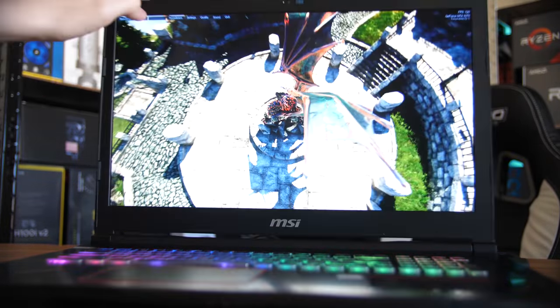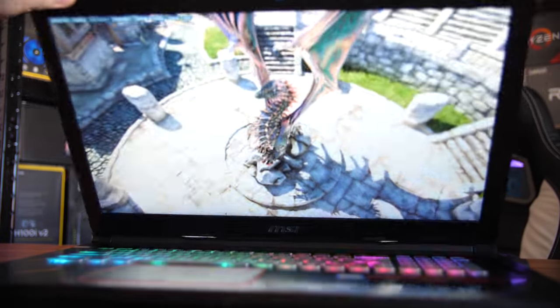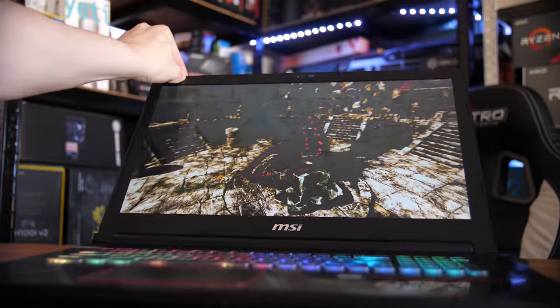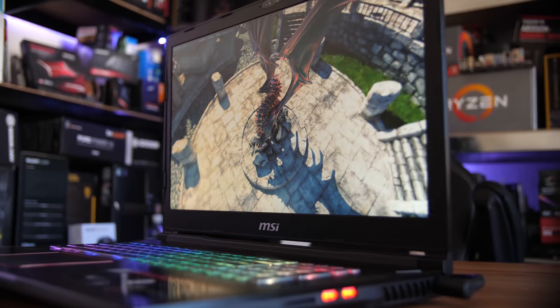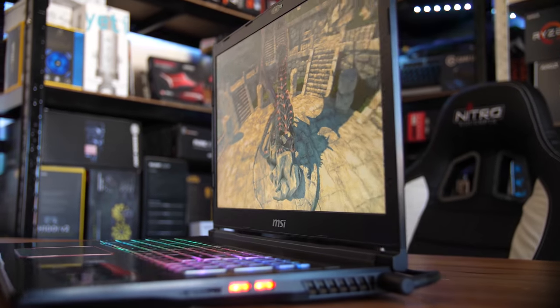The display is not perfect — the viewing angles, especially top and bottom, are pretty nasty. But of course it is a laptop, so it's on a hinge and you can tilt it to your heart's content. The side-to-side viewing angles are actually pretty decent, so sitting on your bed watching movies with a partner will be just fine.